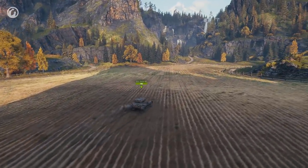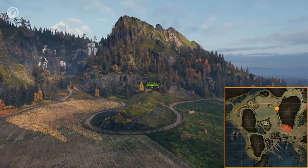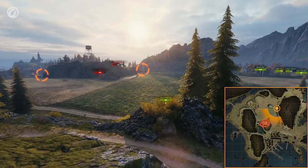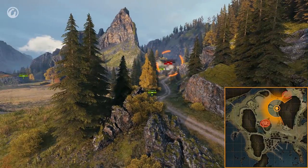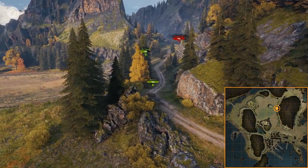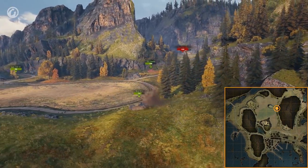Another similar area for a fast and stealthy tank is the left slope of the highest mountain, right under the nose of the enemy TDs. You have a chance of getting there unspotted at the very start of the battle. If you do so, you can occupy one of the bushes here. From here, you can see the central hill, the end of the upper bypass, and even your closest neighbor from time to time. The risk of exposing yourself here is very high, and your chances of survival will be slim after that. But you shouldn't rule out this position.